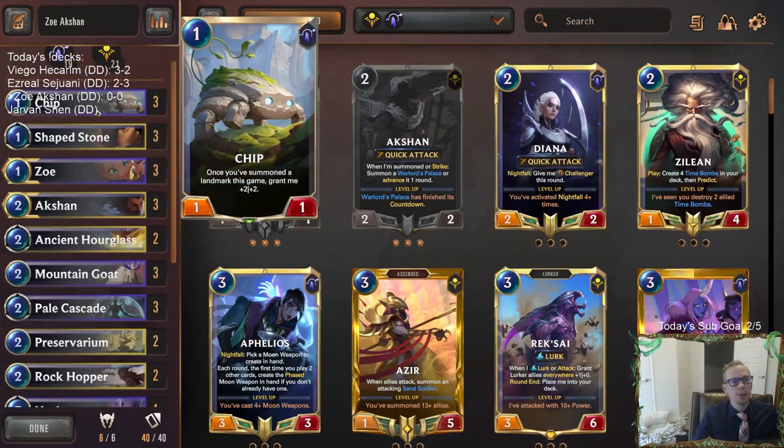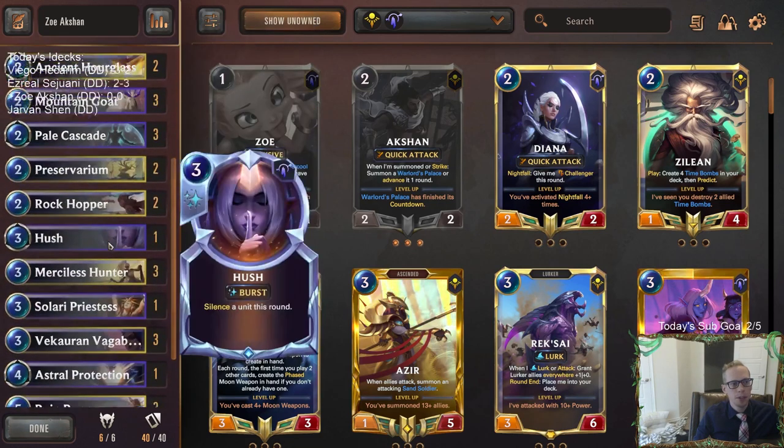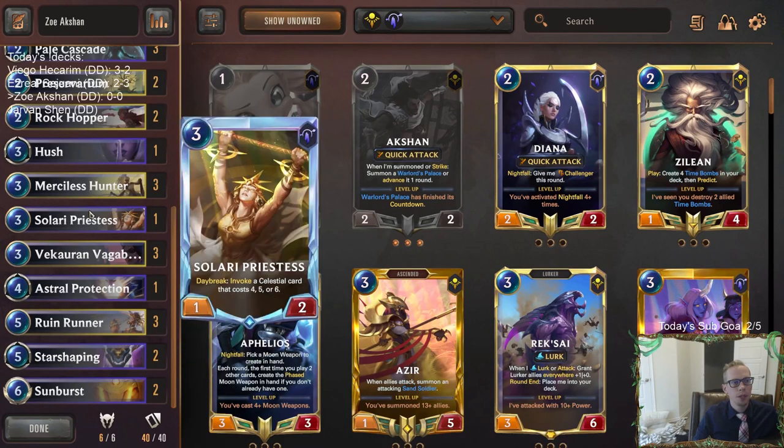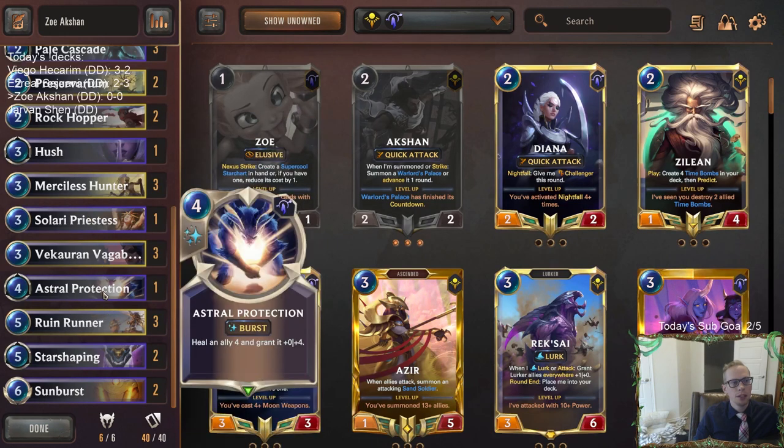We're also going to be playing Chip — Chip's a good, cheap card. We will have a lot of landmarks, so it'll be pretty easy to make Chip a 1-mana 3-3. I think that's going to be valuable. And then we'll have a couple of Invoke cards at the top end to go along with Zoey — a couple of Starshaping and a Solari Priestess, so a few ways to Invoke and get some bigger units.